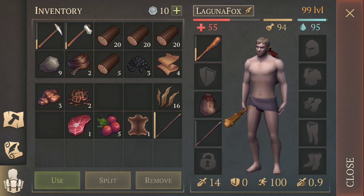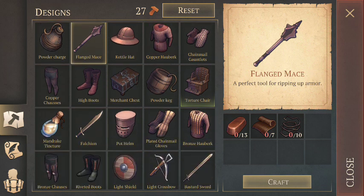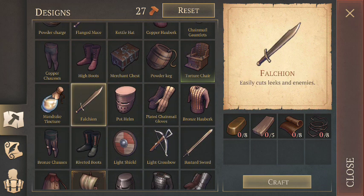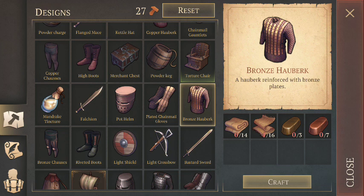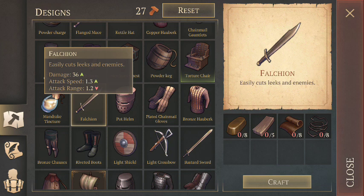Chains are your number one pickup — 1A. Wires are 1B. You really need a lot of wires. In addition to the flanged mace, the falchion also requires wires, and I believe the falchion is the best use of bronze at this point in the game. The falchion has 36 attack and 1.3 attack speed, which means you can stutter step very easily with it, so your DPS is significantly higher than you might think. It only takes 8 bronze ingots, whereas the Bastard Sword takes 15.